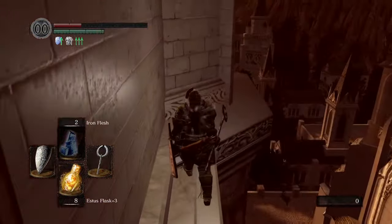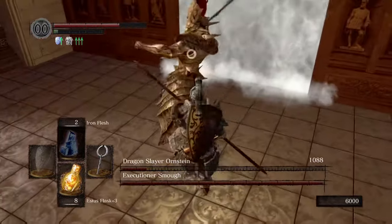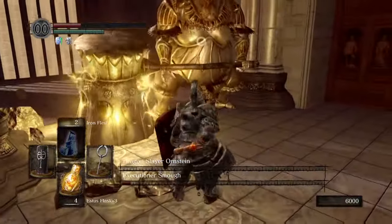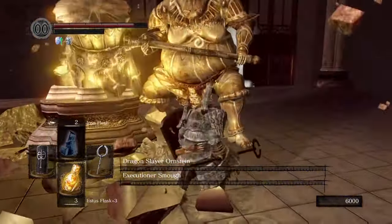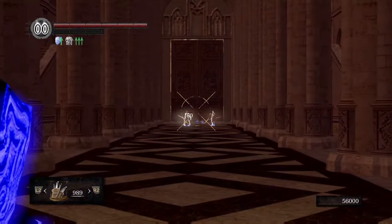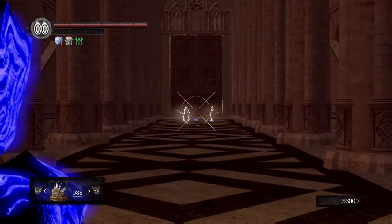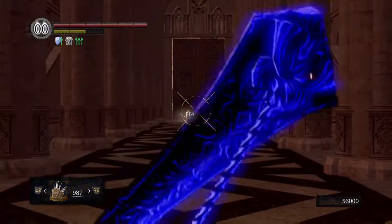That sucked. How about Ornstein and Smough — are they going to be trouble? No. First try, tanking through their attacks and trading hits totally works as long as I've got 10 flasks to start. Cool. Let's get out of this place before I decide to go kill someone. In fact, I'm mad — let's kill someone. I was too slow to stop Lautrec from killing Anastasia, but I can still kill him. And I picked up Havel's gear while in Anor Londo.